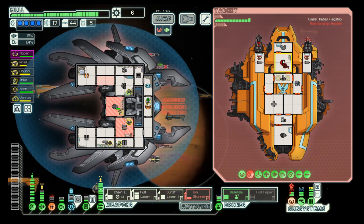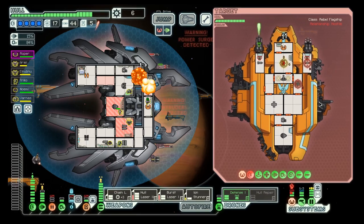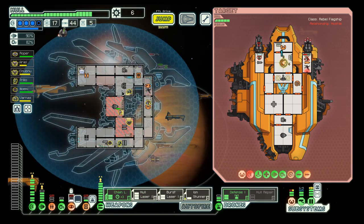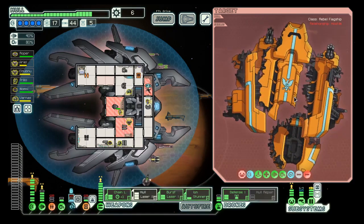Nice — shields are down. And then let's do this distribution. One more hit. Yes! We did it in the Lanius Cruiser!